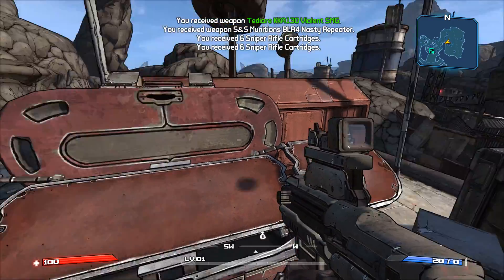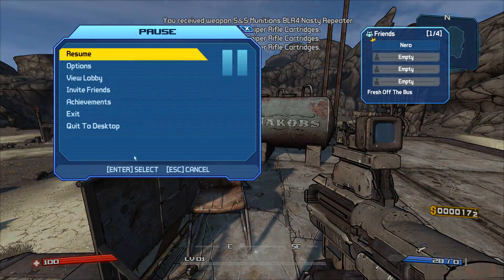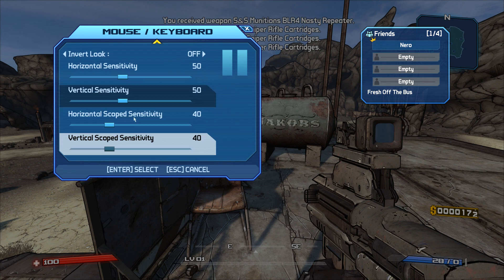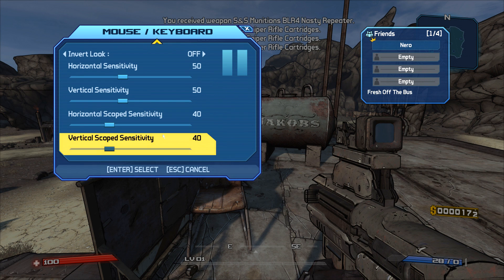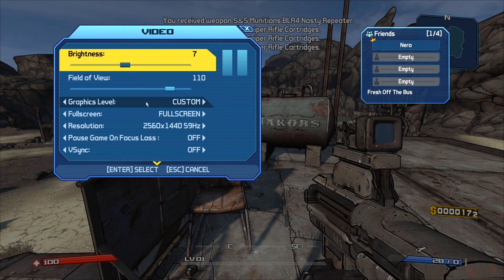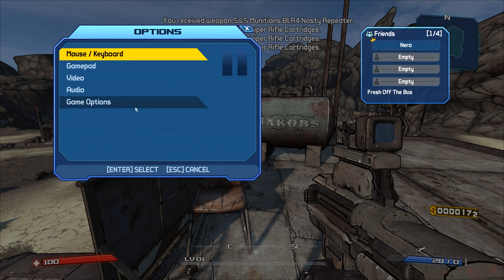I could technically turn off those training messages. There is so much you can do in the menus. Go to Options, then Mouse and Keyboard — look at the different sensitivities: scope sensitivity, regular sensitivity, vertical and horizontal. Definitely pretty cool. Same thing with the gamepad, and video and audio options as well.